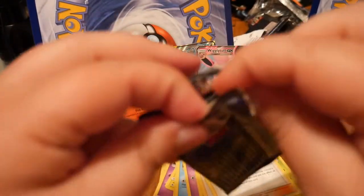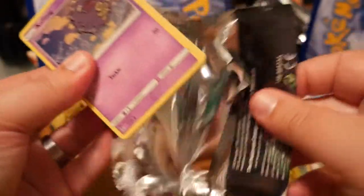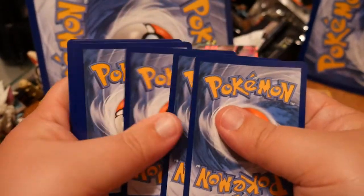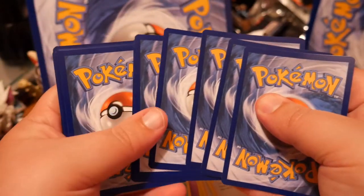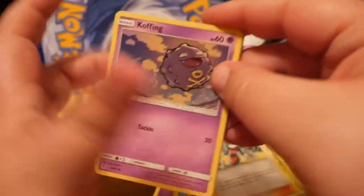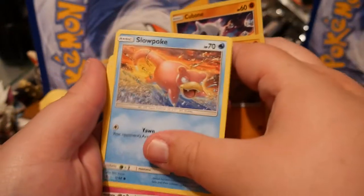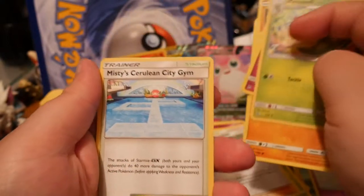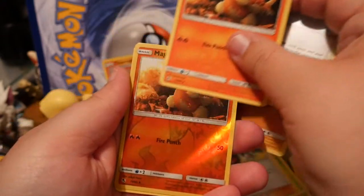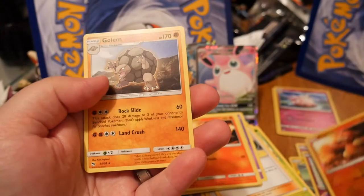Now we just need to find his two older brothers. Got Koffing, Cubone, Geodude, Slowpoke, Clefairy, Metapod, Misty's Cerulean City Gym, and Magmar. The reverse is a Magmar and the rare is a Golem.